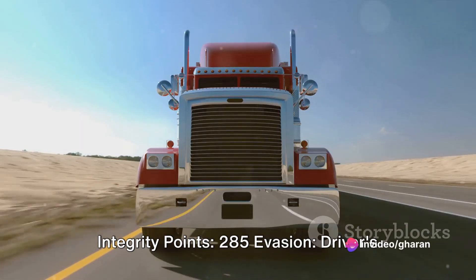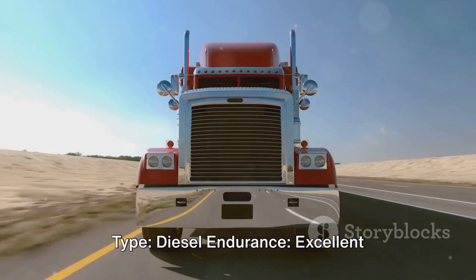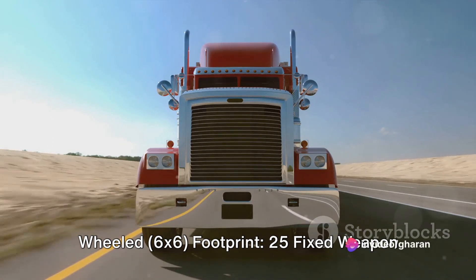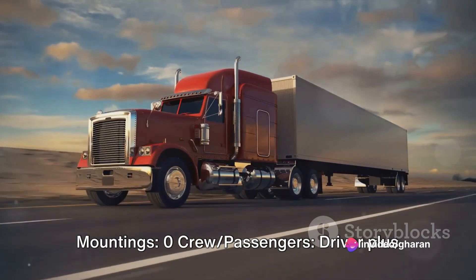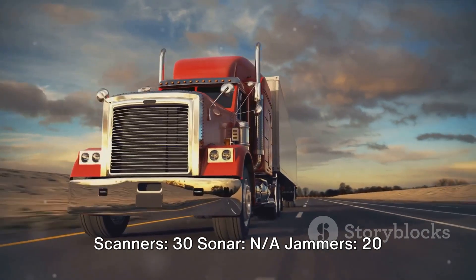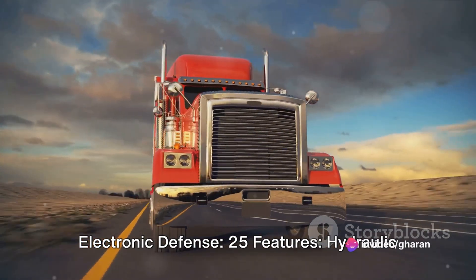Integrity points: 285. Evasion: driver's reflexes 5. Cargo capacity: 5 tons. Fuel type: diesel. Endurance: excellent. Transmission: 8-speed automatic. Mobility: wheeled 6x6. Footprint: 25. Fixed weapon mountings: 0. Crew and passengers: driver plus optional 1–2 passengers. Armament: none. Decoys: none. Shields: none. Stealth: 2. Scanners: 30 sonar. N-E jammers: 20. Electronic defense: 25.